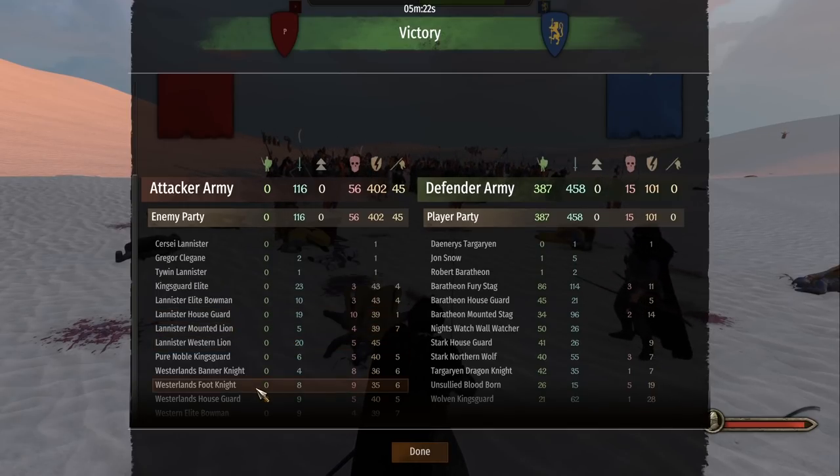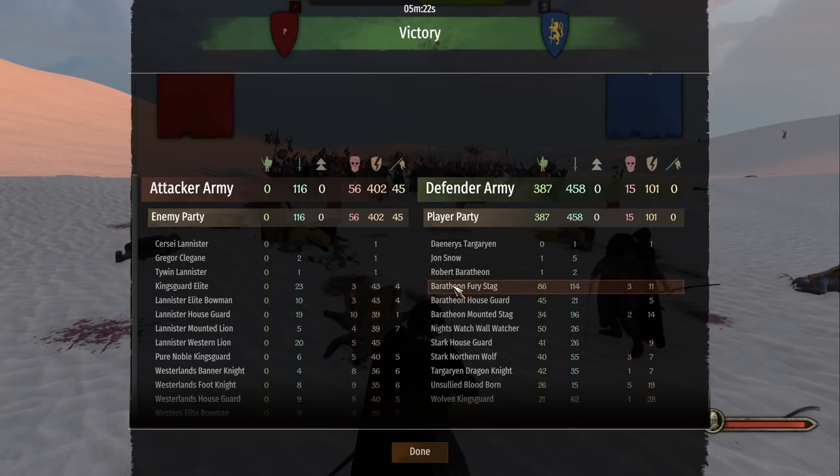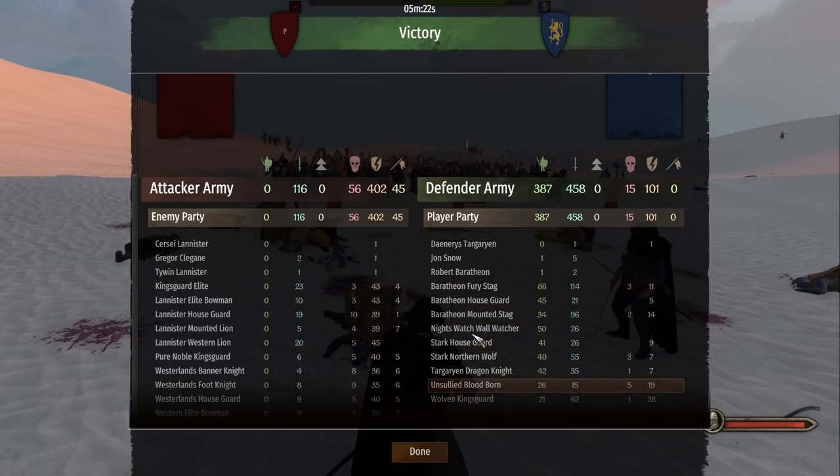Alright, there we go boys. Their rangers actually didn't do that well since we had such a good strategy in the beginning with that square formation — they couldn't do anything with their archers. Let's see who was the best on our side. It looks like the Baratheon Fury Stags did the best, so basically our shock infantry with the pole arms performed the best. Second place was the Mounted Stags, and third place was the Wolfswood Kingsguard. So our best unit was the Baratheons, because they're just completely overpowered. Overall, we got 458 kills and lost 116 soldiers — we lost next to nothing.